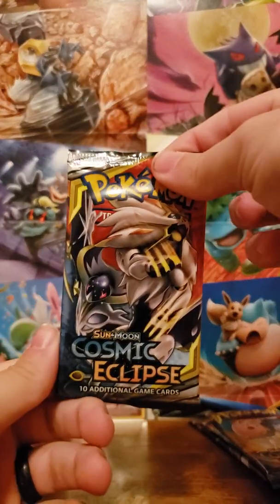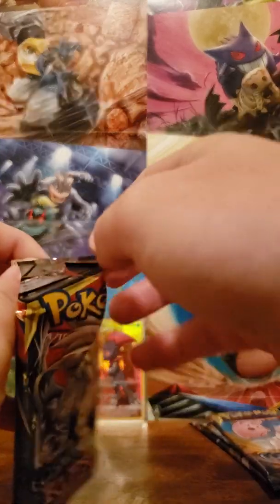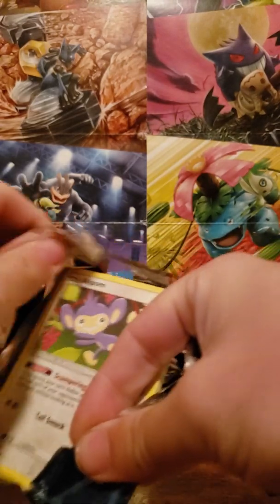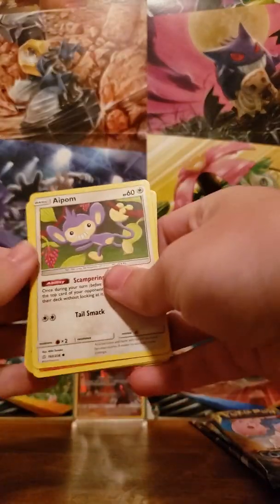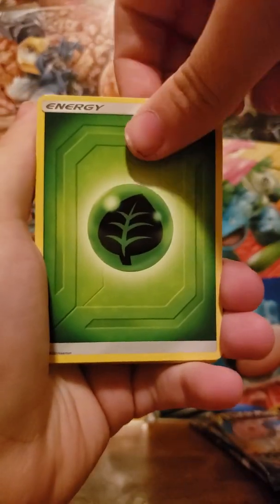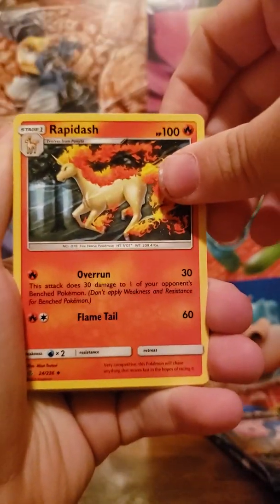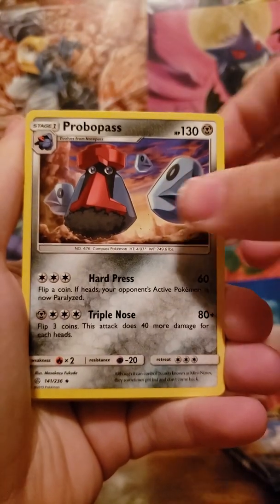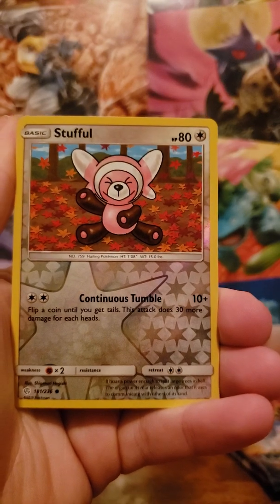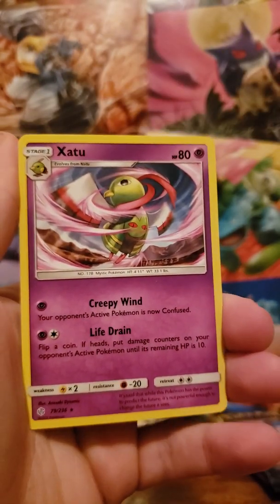Next pack — another Solgaleo and Lunala. Their tag team card actually has Lily featured in it as well, so that's kind of cool. Leaf energy. We have a Rapidash, Probopass, Aipom, Onix, Tepig, Alolan Sandshrew, Snorunt. A Stufful for the reverse, and a Zoroark for the rare.